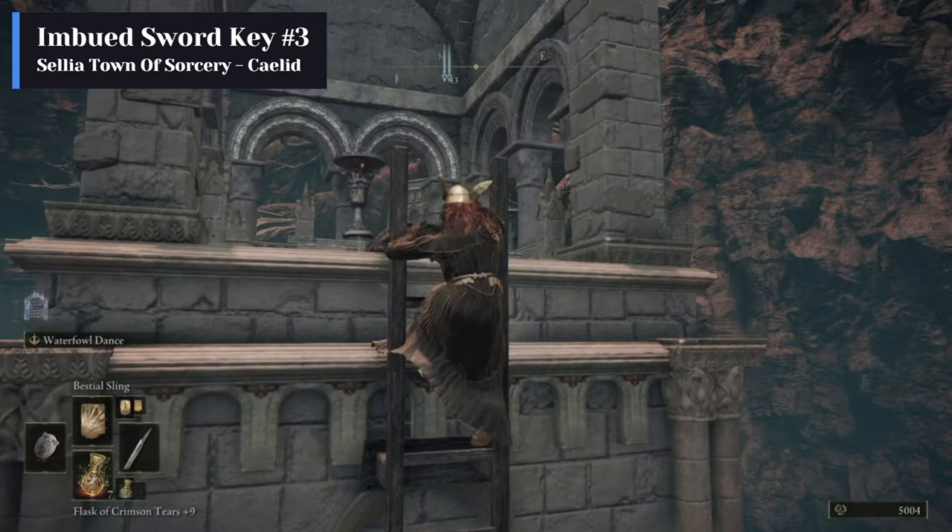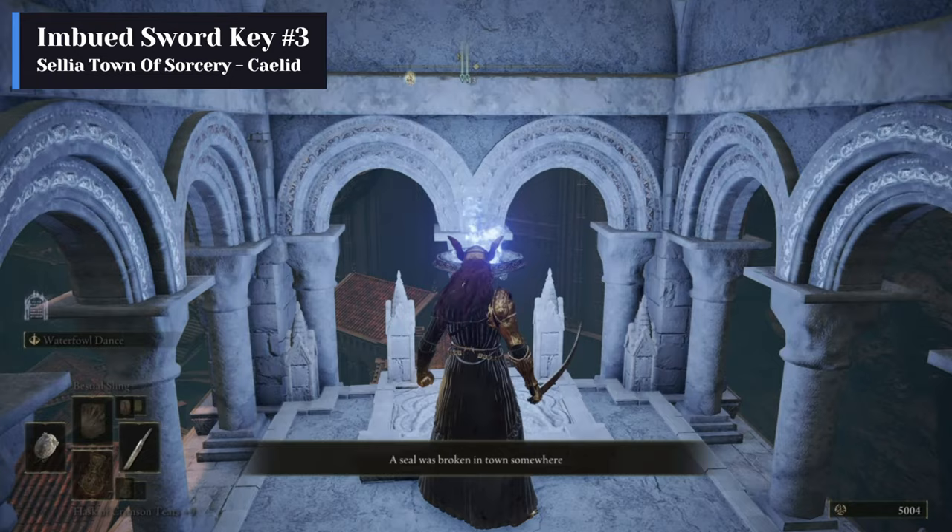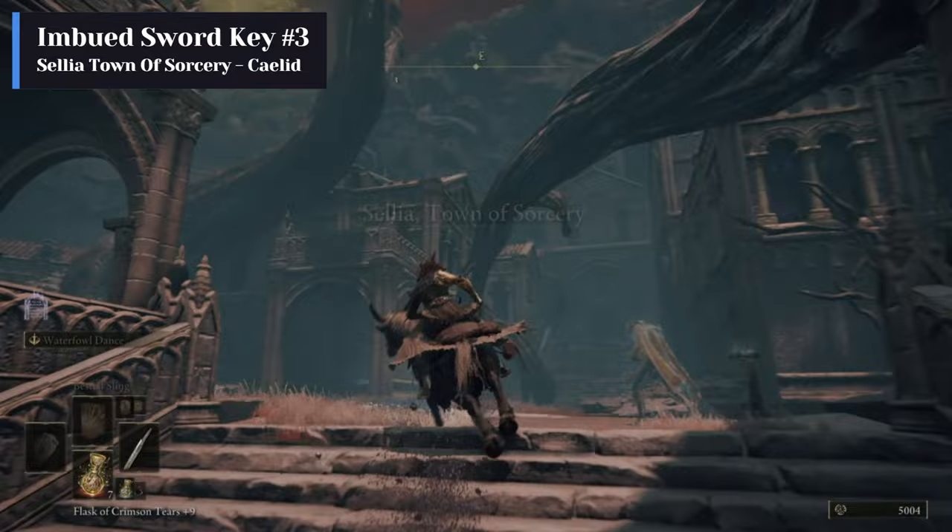After lighting the third brazier, fast travel back to the initial site of grace. Now all the magic barriers will be gone and you can loot the item.